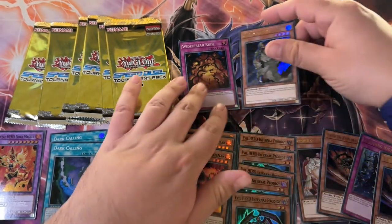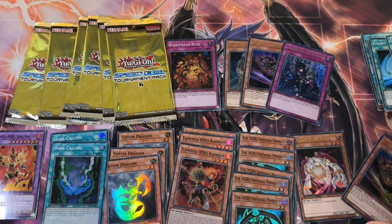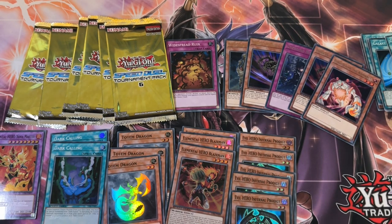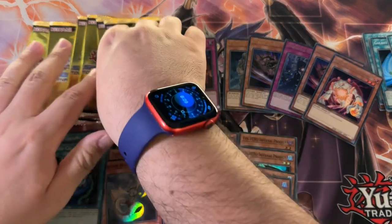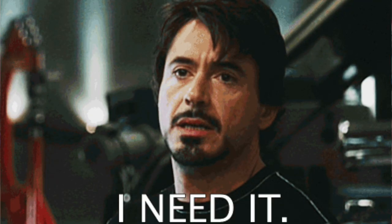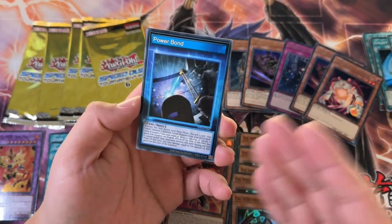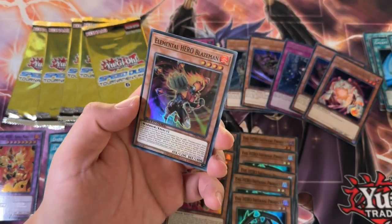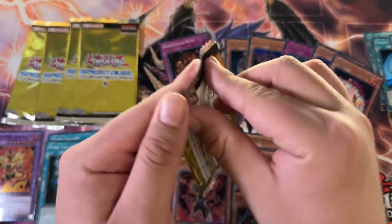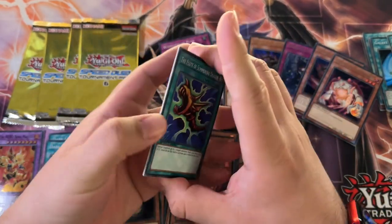Let me move these out of the way so I can put the Ultra Rares more front and center. That is five — one more, dude. And Dark Gaia, please. It is the most expensive one too, for some reason — I'm assuming it is doing stuff in Speed Duel. But Blazeman — there we go, number four. One more ultra — Dark Gaia, of course. And then Dark Calling — one more super Dark Calling is all I need in this opening.